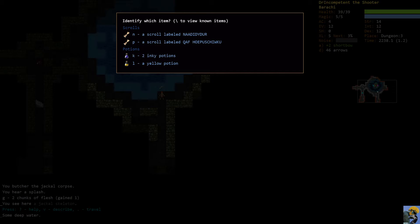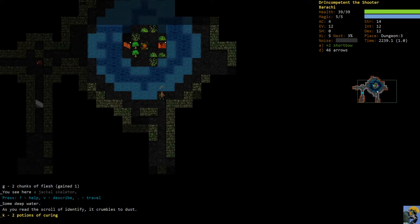We do have a scroll of identify so let's identify these two potions - they're potions of curing. This is great because now we can heal ourselves from poison or confusion, which are the primary uses of potions of curing. They do give you some hit points back but it's so small that I never use curing potions for healing unless I'm in an emergency. Generally most enemies that can hit you can do more damage than the potion of curing can heal, so I save them for getting rid of poison and confusion.